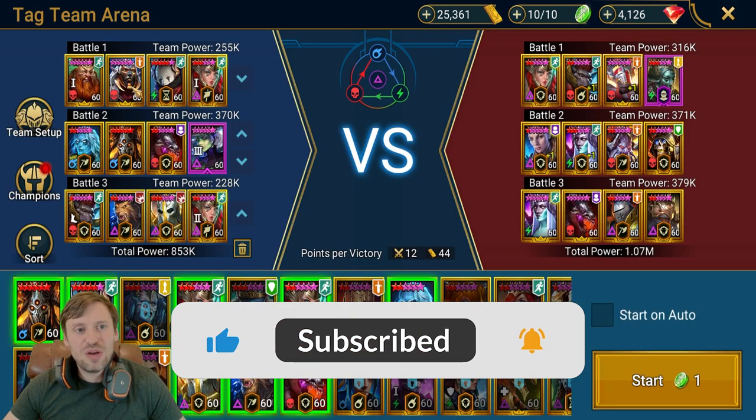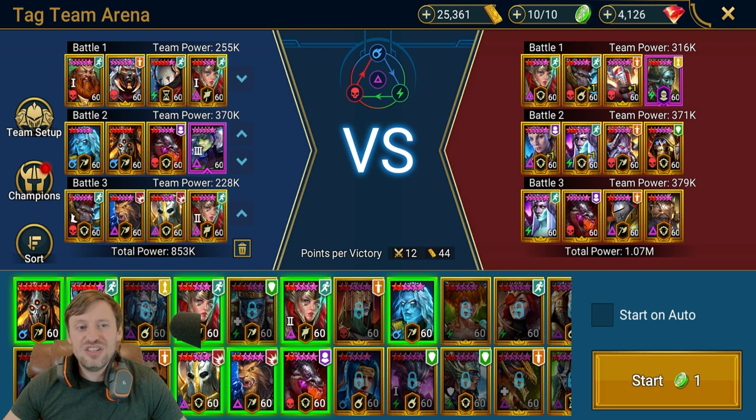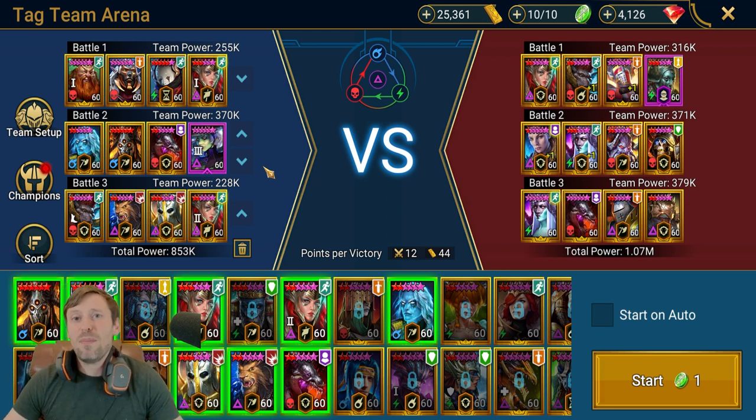The team comp we're going to be using is Arbiter, Astrolith, Vizier, and Yoshi. The only two champions you need for this team comp to work are Astrolith and Vizier. How it works is Astrolith will throw out bombs that cannot be resisted, and then Vizier steps in and spreads those bombs across the entire team.